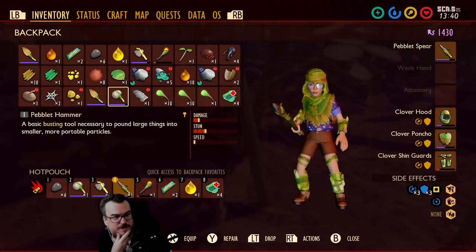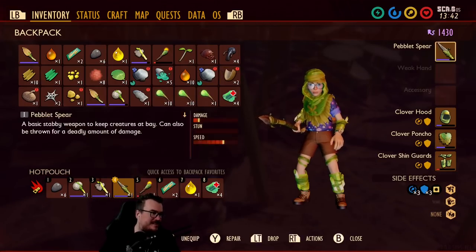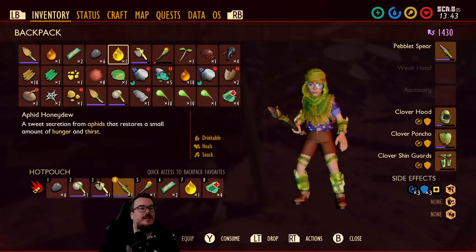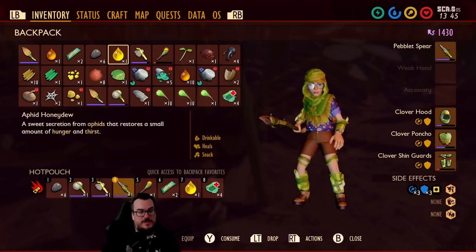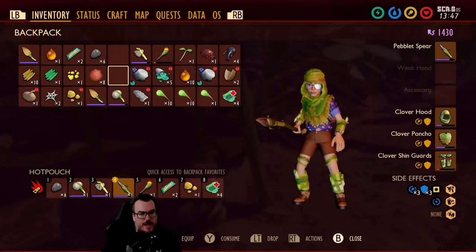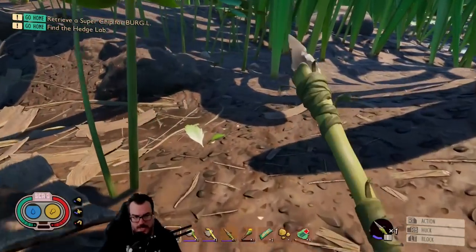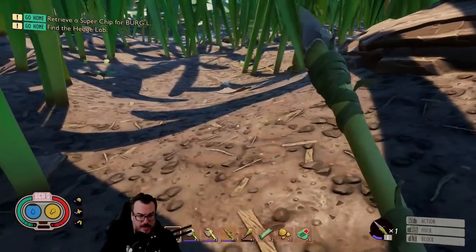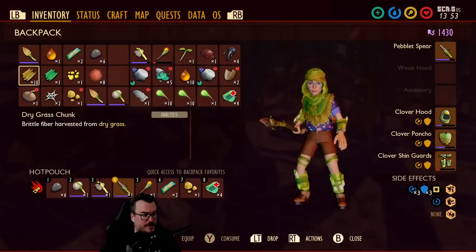You got cabbage on your head — it's armor, it's not cabbage. This restores a small amount of hunger and thirst, sure, consume that. Let's go find some more grubs. We still need the canteen for water, which would be very nice. Where's my fucking shovel?